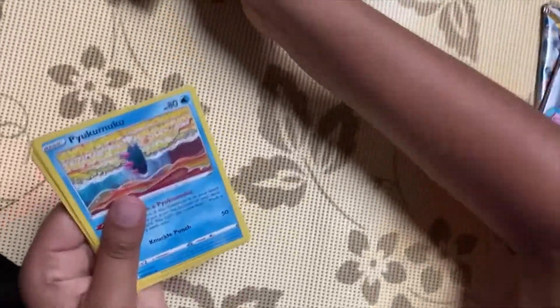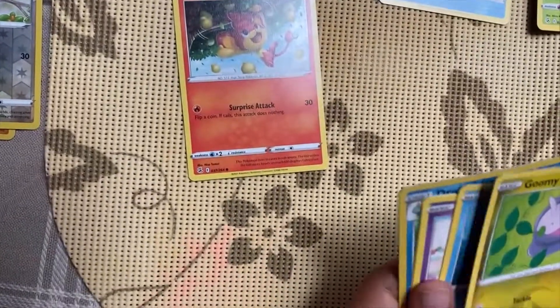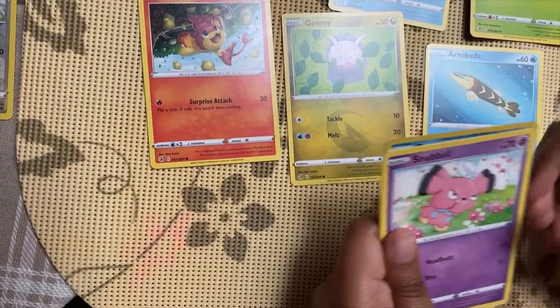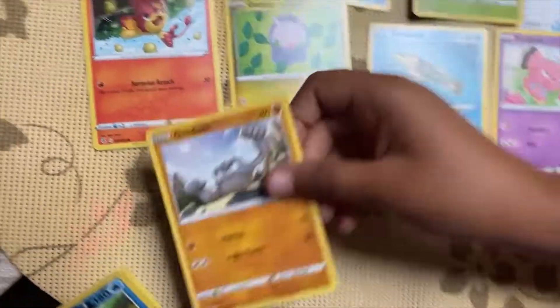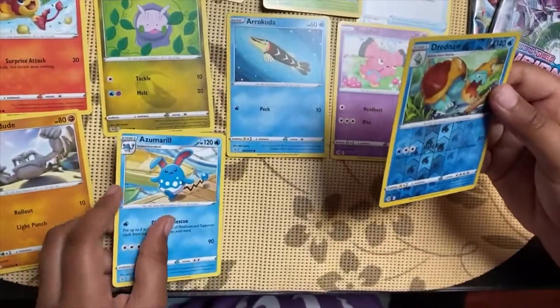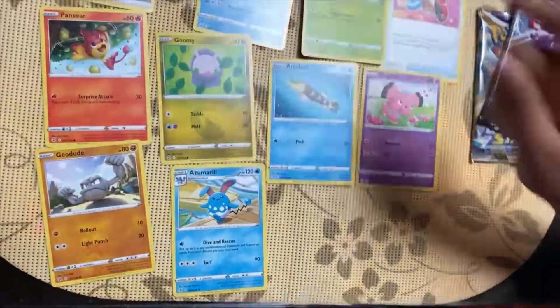From this Fusion Strike we've got a Metal Energy, a Comfey, an Eldegoss, a Power Tablet, a Pansear, a Nagadel, a Barracuda, a Snubbull, a Geodude, a Dreadnaw, a Dreadnaw reverse holo, and a Zacian.